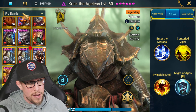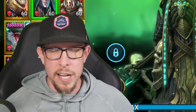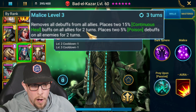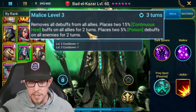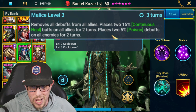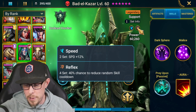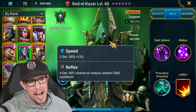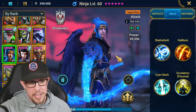Next, covering champions who are not void affinity — starting with Bad-el-Kazar. For a long time before doom tower I mostly only used him on dragon, but now with doom tower you need cleansers. He's the proper affinity for level 25 dungeons and I run him on my main dragon and main ice golem teams. His Malice ability — a full cleanse with continuous heal and two poisons on all enemies — doesn't get better than that. I run Bad-el-Kazar in a reflex set, and I almost think it's mandatory. The more I run him in reflex, the more I believe it's his best set.